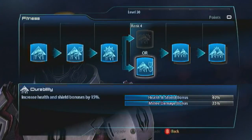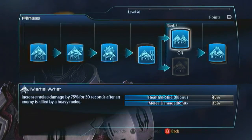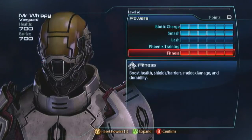Go with Durability because this guy is squishy — he is human. Then go with Martial Artist so you increase your melee damage every time you kill an enemy with a heavy melee, and that is his heavy melee you want to be using. Then go with Power Synergy — when you kill an enemy with a melee, your melee damage increases, and when you kill an enemy with a melee, you increase your power damage as well. So when you're just taking out all the trash mobs with charge and melee, you're going to be all amped up ready to take on the bosses. You're going to take on the bosses with Smash.